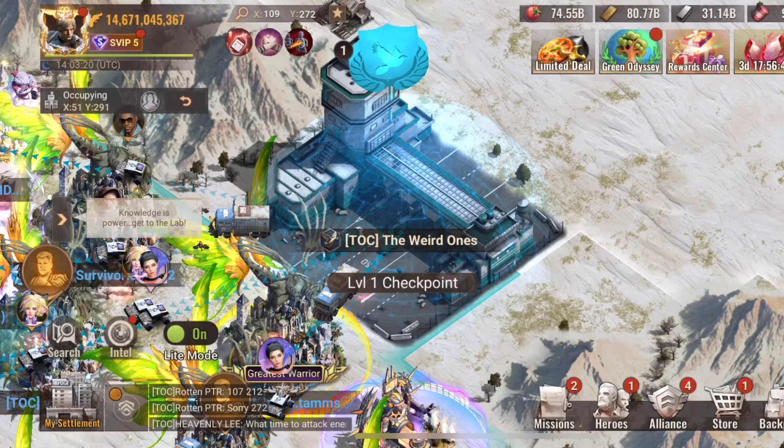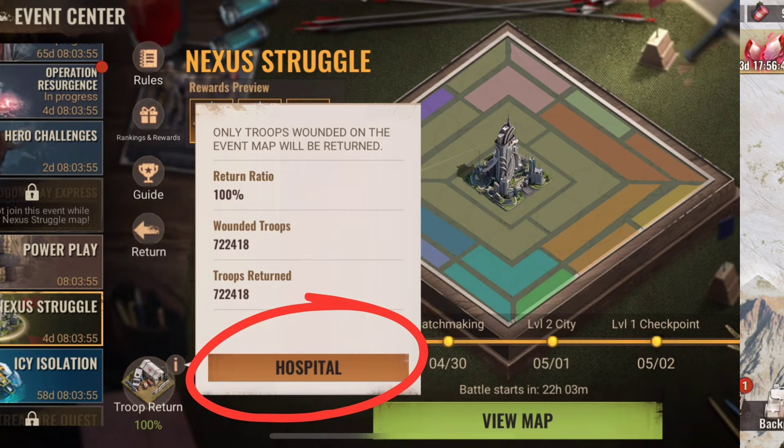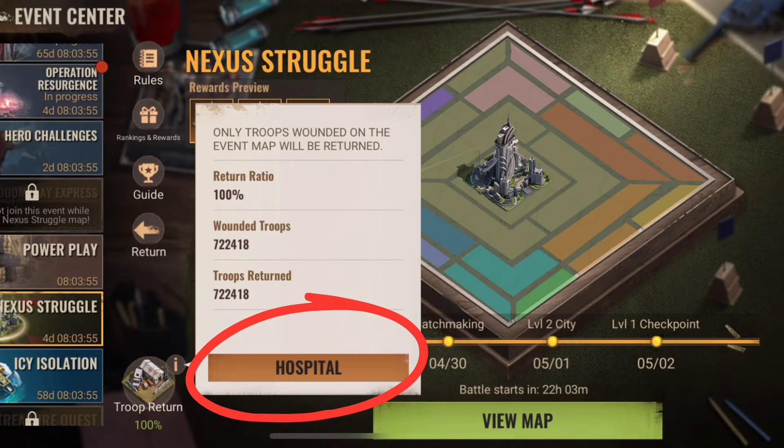The level 1 checkpoint is really all there is to do on match day 2. In my opinion, this checkpoint could be integrated into match day 1 because most alliances will have completed match day 2 in a few minutes. But beware — if you port to the next area on the map after the level 1 checkpoint, your settlement can be attacked by other alliances.